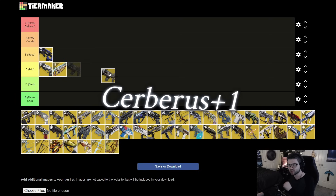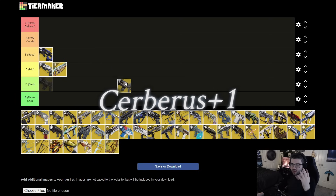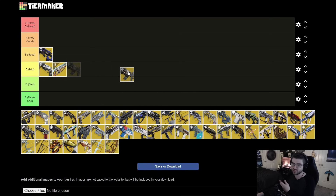Next is Cerberus+1. It's basically a shotgun auto rifle — it sounds cool on paper as a fully automatic shotgun, but it does primary-level damage, not special weapon damage. As of right now I would recommend never using this in PvE. It is getting a buff, but that seems more for PvP. Just use any other auto rifle and you'll be completely fine.